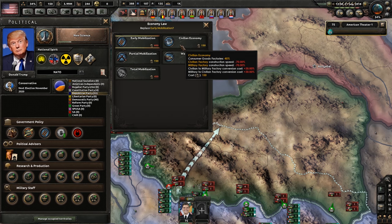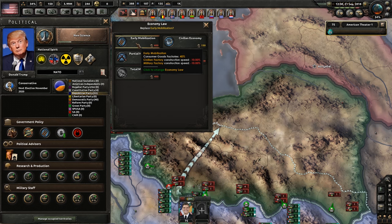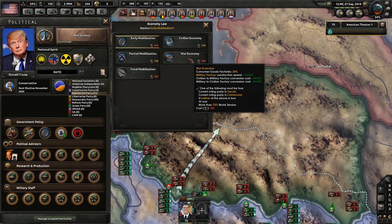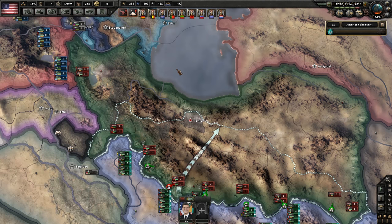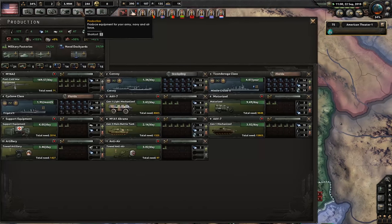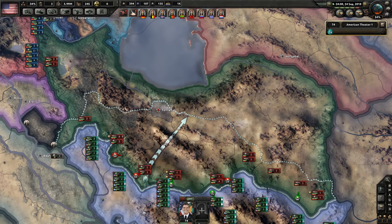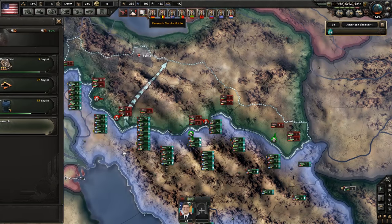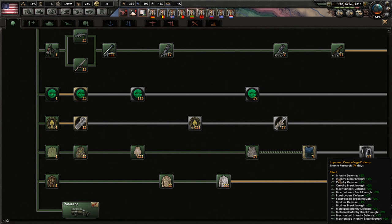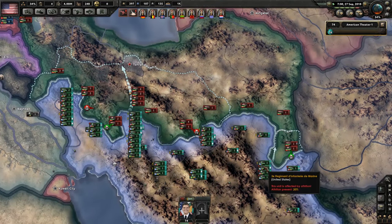Partial mobilization - goes down from 4% to 30%. We'll also get a plus 10 to military factory construction speed and minus 10 to conversion speed. We lose that construction speed as well, which is nice. That's going a lot faster now. One fatigues. Improved camouflage patterns - just gets a nice all-round buff, really.